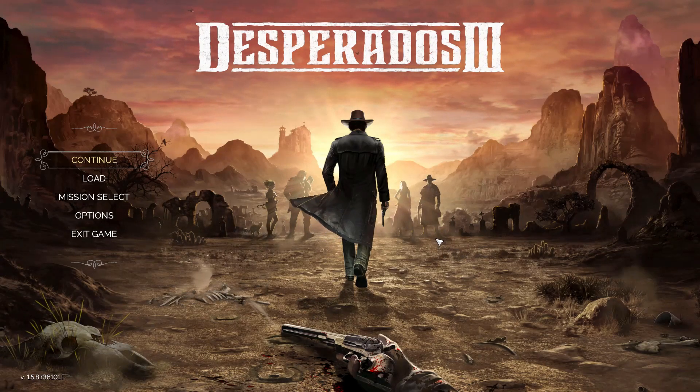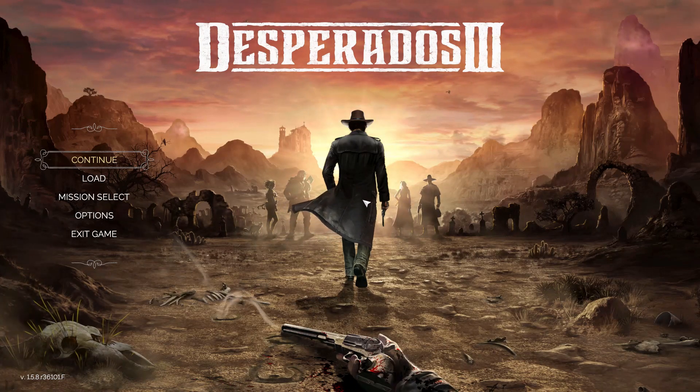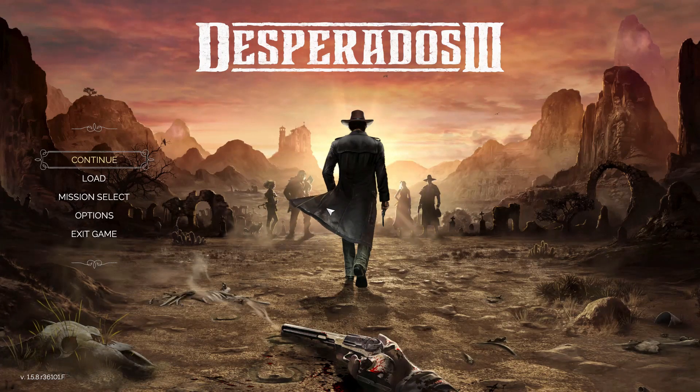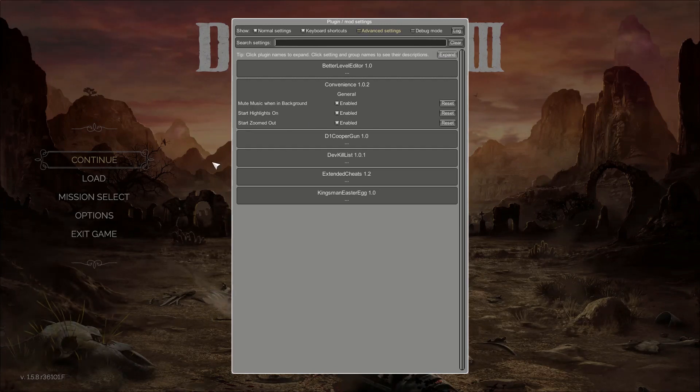Hi! I've been working on some mods for Desperados over the last few weeks and months. In this video I just want to showcase them a bit and explain how they work. The first thing I can do now is press F1 to open up the mod menu. Here you can already see some of the mods. Let's start with some simple things. This mod just adds some small things like music in the background and starting levels with highlights on and zoomed out.